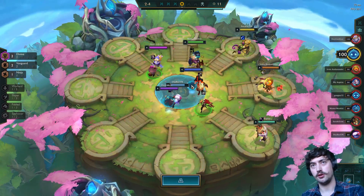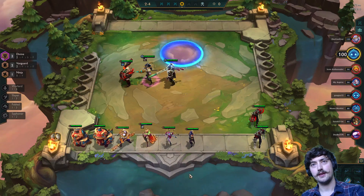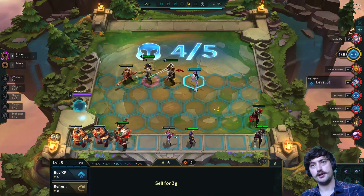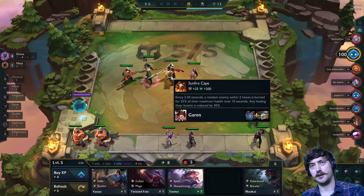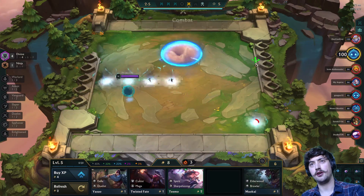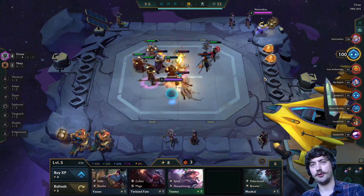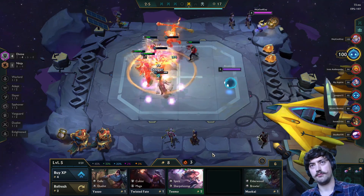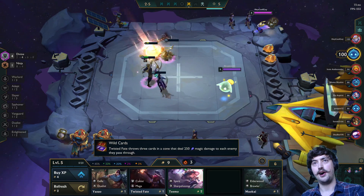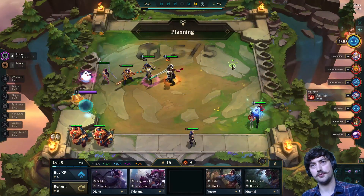I've taken to always playing my strongest board in stage two, which usually means I have pretty bad items. We're quite fortunate in that we get a Giant's Belt here so we can slam that onto our Nautilus — so we have a Sunfire Cape. We should either keep Nautilus out there or get that item onto somebody else. Garen is an okay holder for a Sunfire, though I'm not too excited about dropping it on him. I'm playing four Divine now so Garen might not really fit in — I'm no longer going the vanguard route. It's more important to have an item on the field than on your bench.